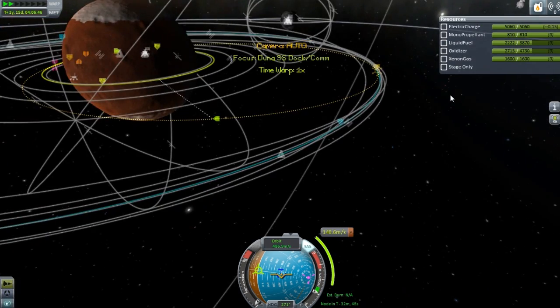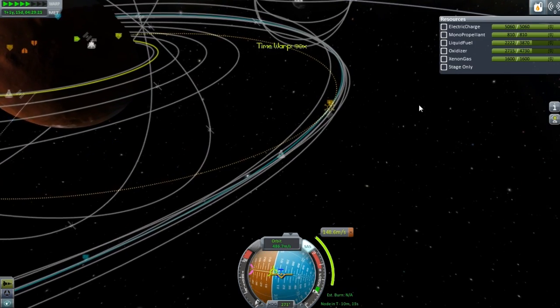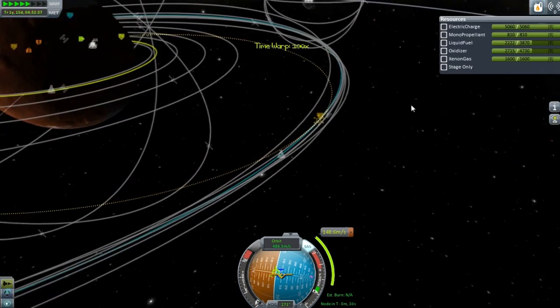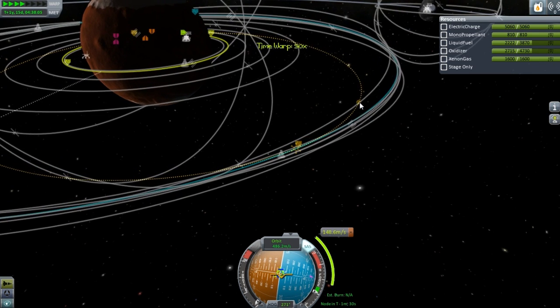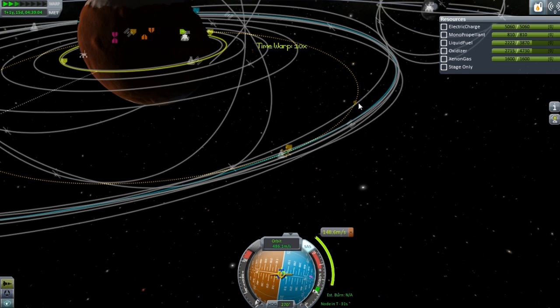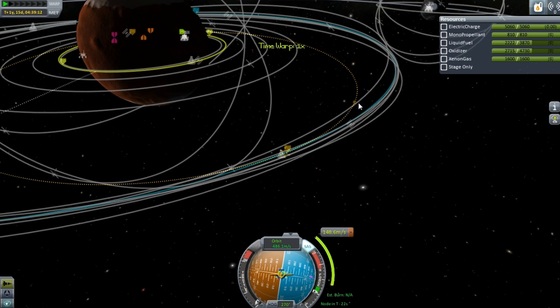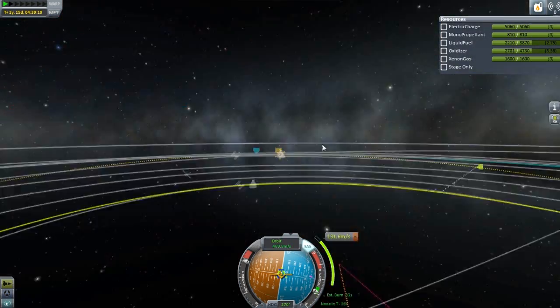Let's see, are the engines up? Everything's good. Let's just speed this up a little bit and get to our node. I'm not really expecting the docking on this to take too long, but this is gonna be a bit of a process because this is gonna be a little bit different than how I've docked stuff up before. I'll knock this down to like 20 seconds. This doesn't even need to be precise, so it's not that big of a deal. I just guessed and I was almost right. Almost.